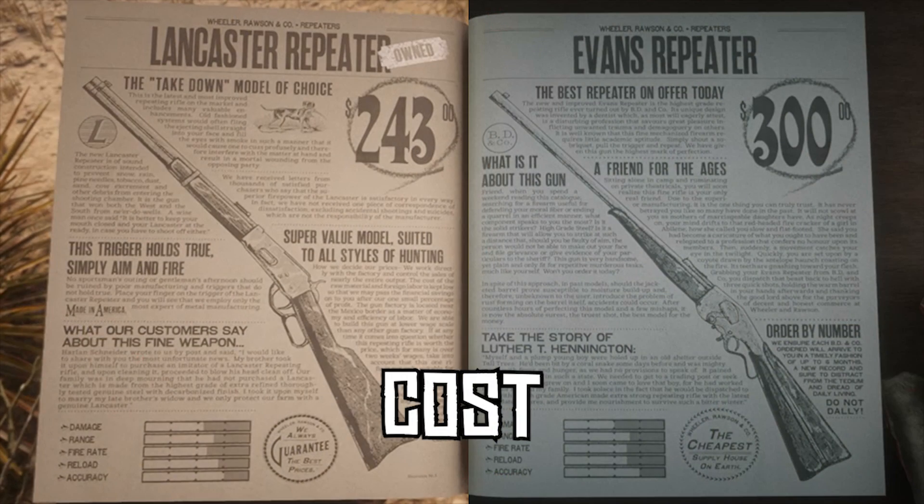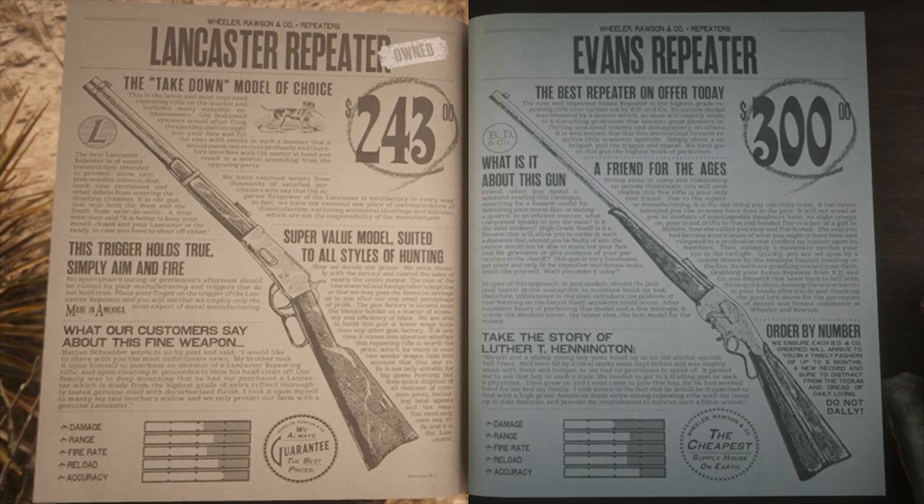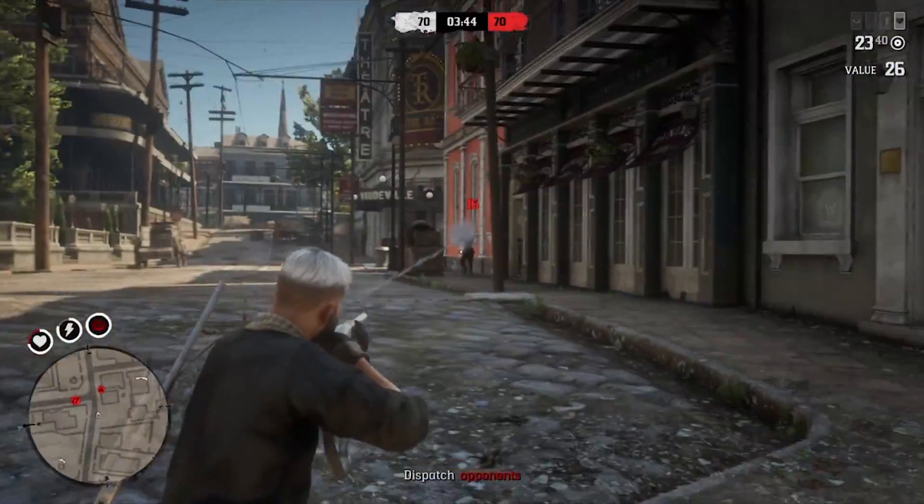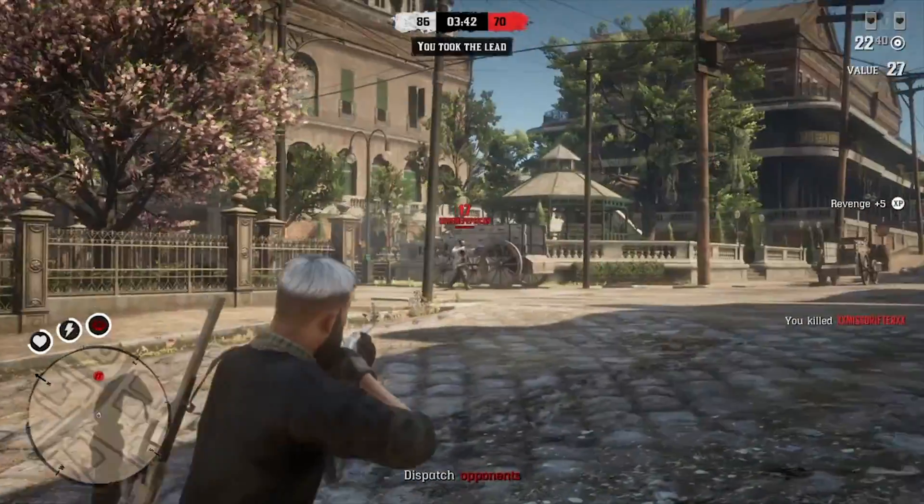Cost. This is a minor point, but the Lancaster is also slightly cheaper than the Evans. If it's only one of the two that you can afford, you can save yourself a bit of cash by buying the Lancaster at $243 against the Evans at $300. Not a big difference, but definitely a point in favour of the Lancaster.